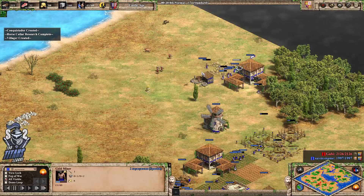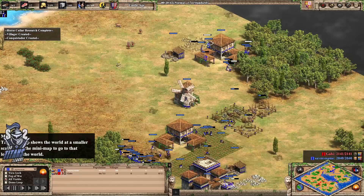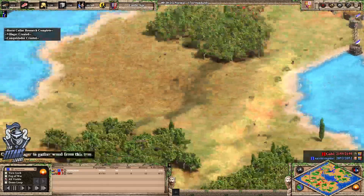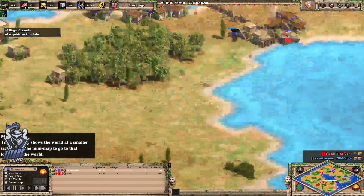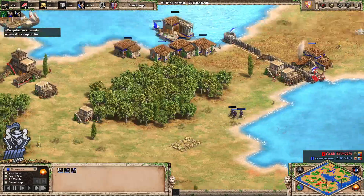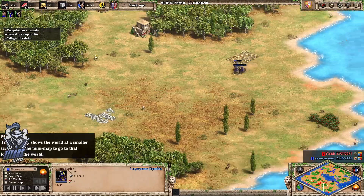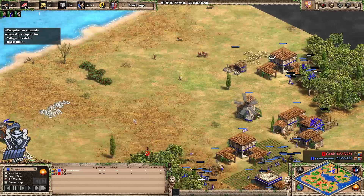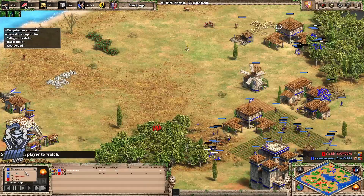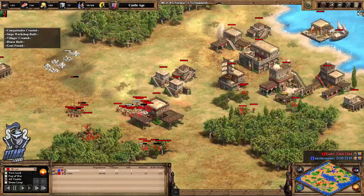They should be careful not to have these villagers overextend — they get picked off if they stick around for too long. Gabi's continuing to get as much map control as she can. This is nice for yellow though — he's managed to delete part of the palisade and sneak in with a couple of conquistadors, picking off a villager in the process. He's going to get a scorpion. Gabi at the moment is not actually making any villagers — just waiting on food.